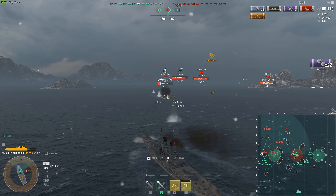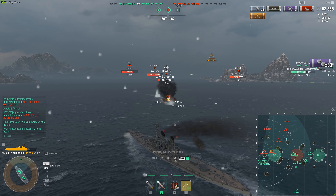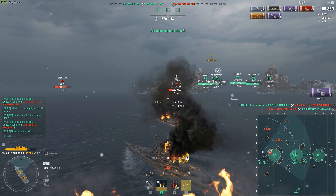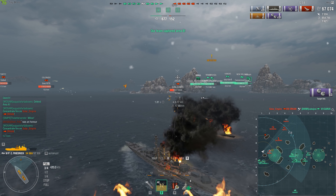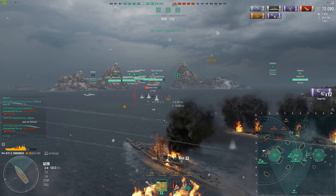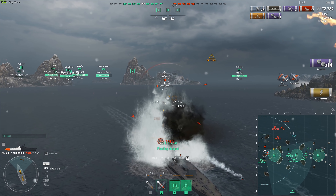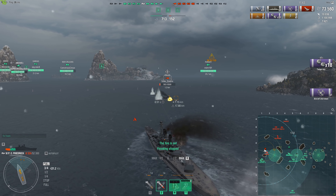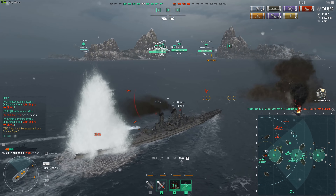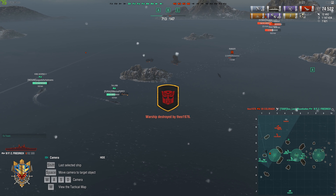The ship suffers tremendously from being uptiered because fighting tier 8 ships with 13.7 inch guns is very rough — heck, fighting tier 8 with 15 inch guns is rough. But thanks to the German pen values, if something shows you broadside you're going to hurt it. You will be overpening cruisers a lot, but you'll also be blapping cruisers a fair bit if they show broadside. And you can actually hit those broadsides now, unlike most other tier 6 battleships which still have pretty shotgun accuracy — not like the New Mexico just throwing 12 shells every salvo.